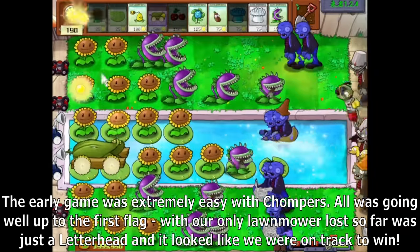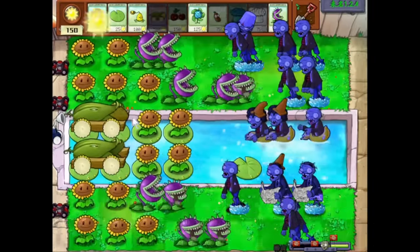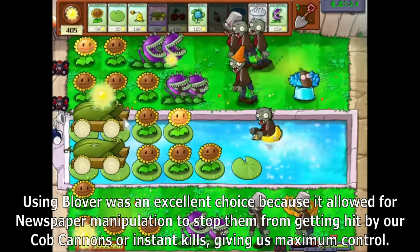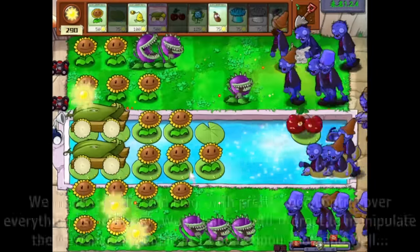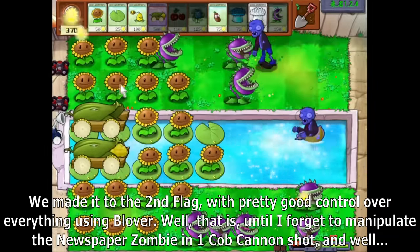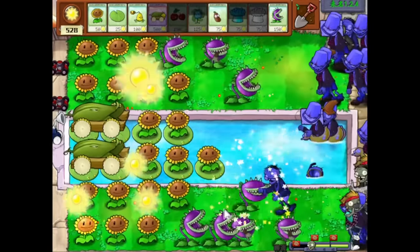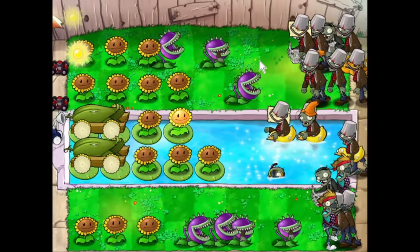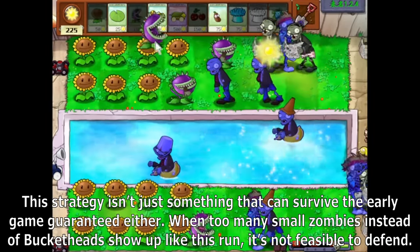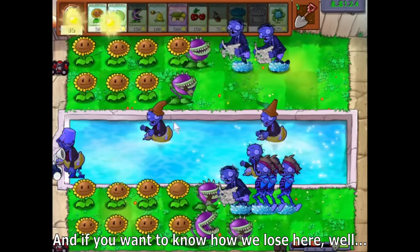We made it to the second flag with pretty good control over everything using Blover — until I forgot to manipulate the newspaper zombie in one Cob Cannon shot. This strategy isn't something that can survive the early game guaranteed either. When too many small zombies instead of Bucketheads show up, it's not feasible to defend. The next problem we have are dancing coneheads — the backup dancers they spawn are just awful for our chompers and can demolish several chompers instantly.